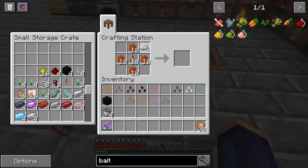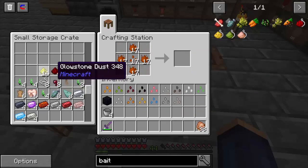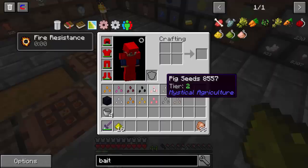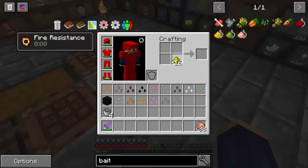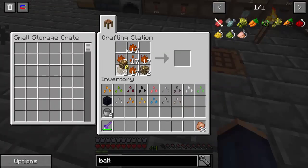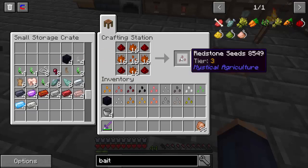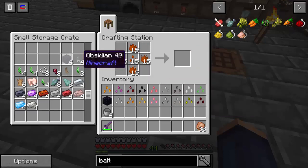The next one is going to be nether quartz. I'm going to try to skip through all these that you should know how to do just naturally. Alright, we've got our glowstone — we're just going to go ahead and make glowstones out of them. We've got our glowstone, and we'll put that into here in our pattern. And we've got our glowstone seed. And then we've got our redstone seed, and we've got our obsidian seed.